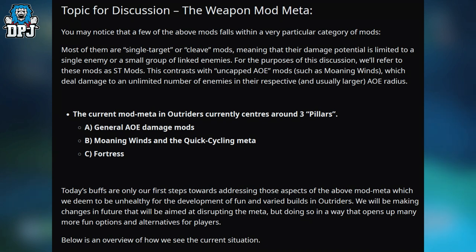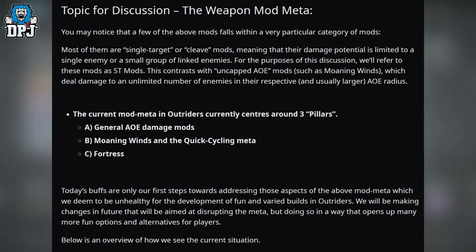The current mod meta in Outriders centers around three pillars: A — general area of effect damage mods; B — Morning Wind and the quick cycling meta; and C — Fortress.